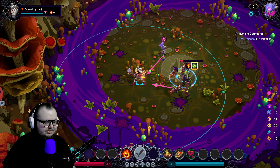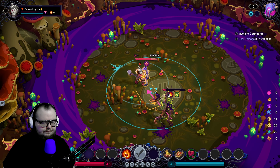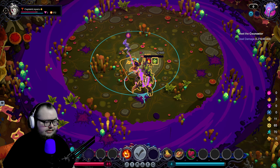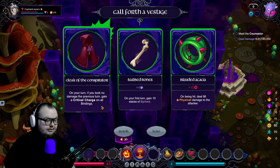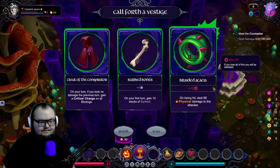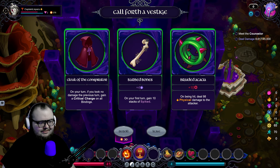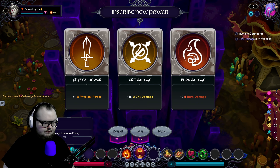I'm just going to full commit. I'm curious — if they have to attack through each other, does it work like that? It might, but that wasn't reliable enough to double down on. I can't hit you both — oh come on. Well we can just kill them. On your turn, if you took no damage your previous turn, gain a critical charge on all bindings. That'd be like a first turn deal — Cultivate would go hard with it. Also: 98 physical damage to the attacker and plus 10 health. 98 physical is a lot.